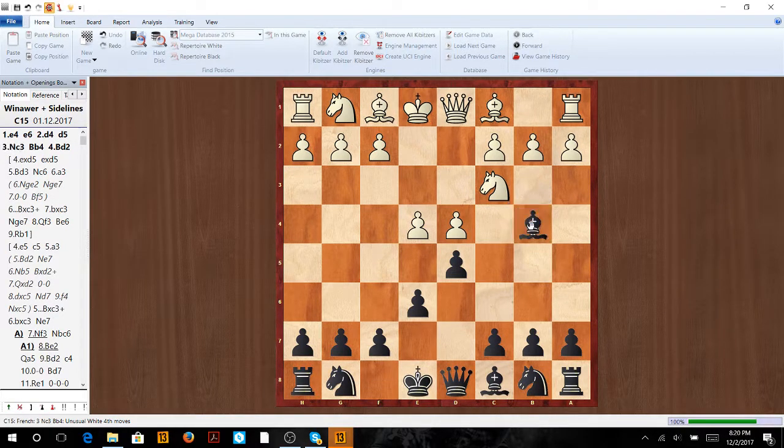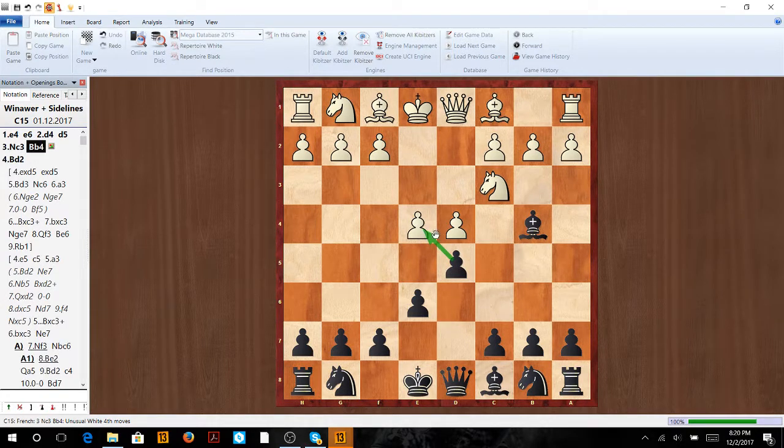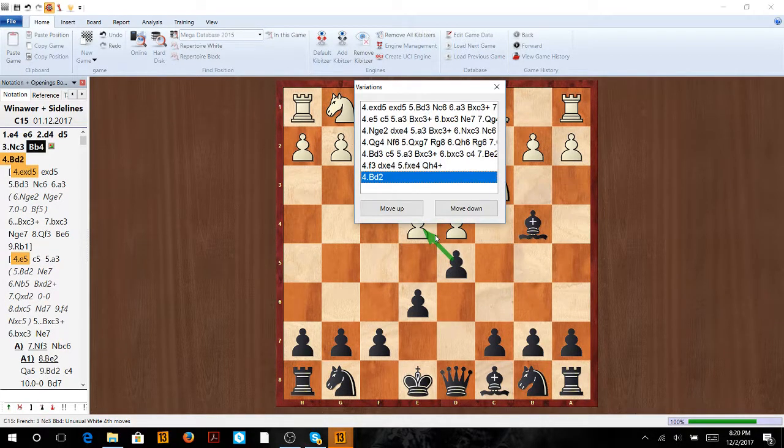So it starts with knight c3, and we're going to pin this knight. The idea is we want to put pressure on this center, threaten to take this pawn, and let's get through all these variations.